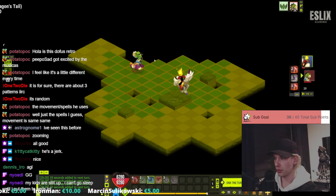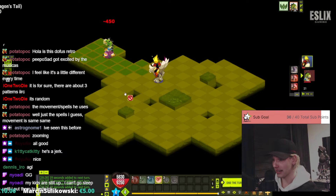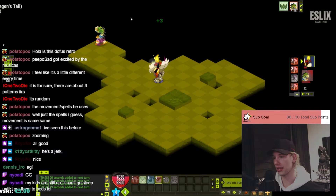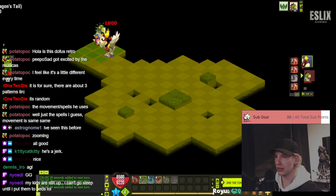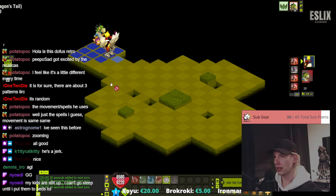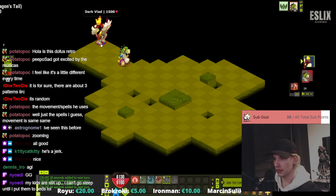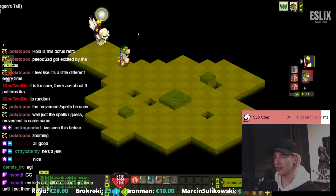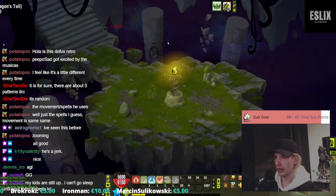He buffed himself MP but it's all fine because now I can buff myself MP and just run away. This turn I'll use to heal but next turn he gets MP again. My spells are all off cooldown so all I can really do is go into the corner. I can swap with him but nothing else — that's what you get if he gets MP every single time. At least his other spells were off cooldown.